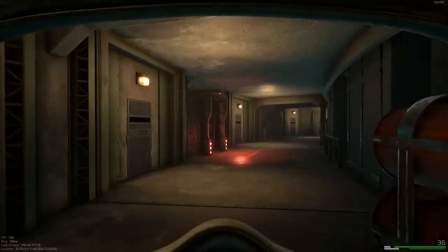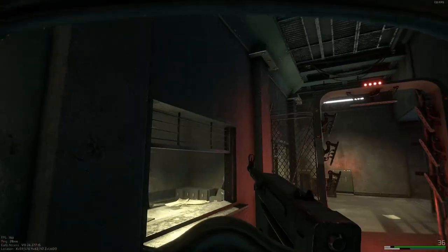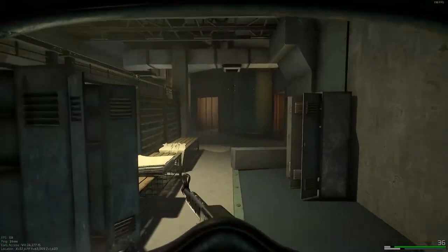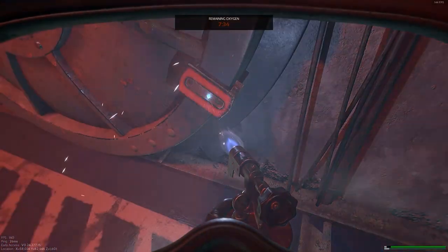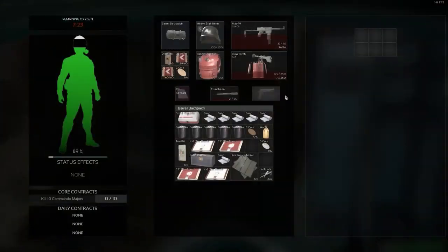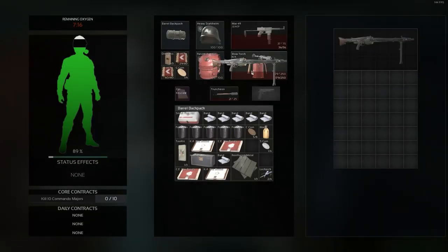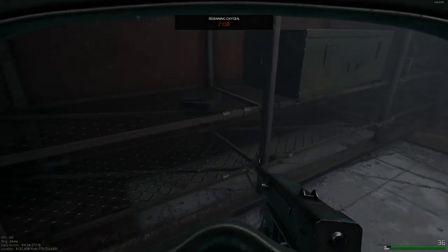Now we'll go in and find another money pouch as well as the vault. So we're going in here — you've got checkpoint, staff lockers, the vault. And here's the vault. There's only one pouch in this vault as well.